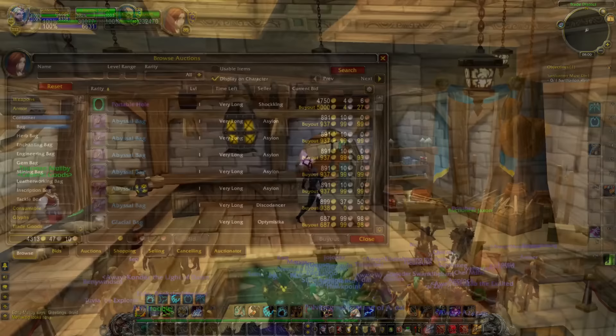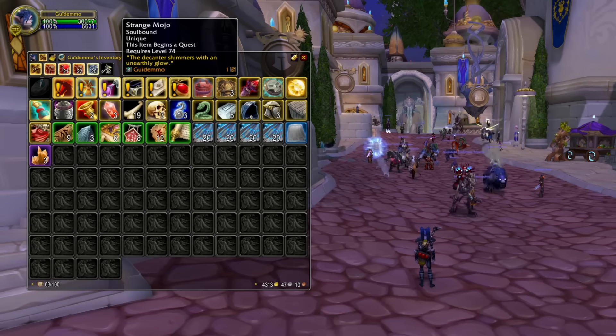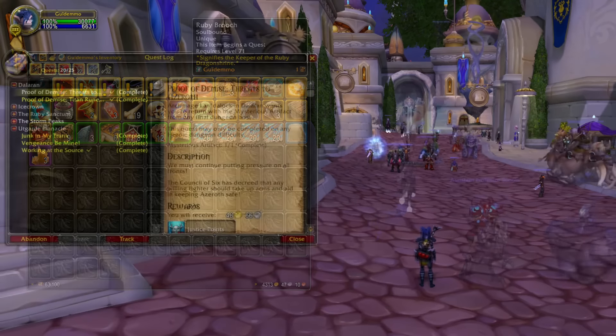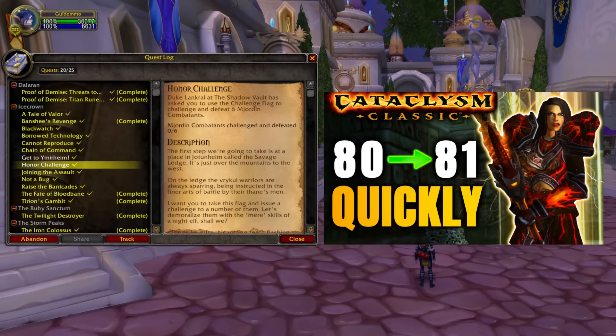When you start your leveling journey, you don't want to spend 5 minutes and then discover you have to go back to sell items in order to make room for a new quest item. So make sure to clean up your bags. And talking about bags, you could also purchase new ones to increase your inventory space. Or head into the raid Obsidian Sanctum, where you have a chance of getting yourself a 22-slot bag. There's also going to be a bag you can get in Forge of Souls, and even from Anub'arak. When you kill Anub'arak, there's also a small chance you might be lucky enough to get the new item that begins a quest.